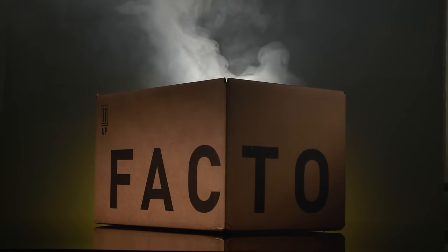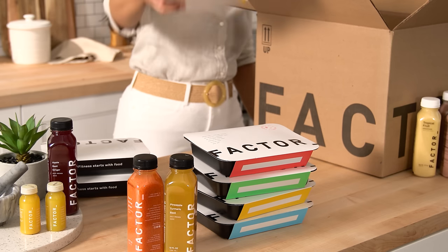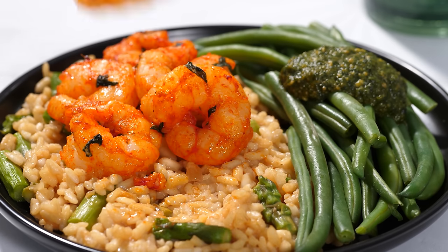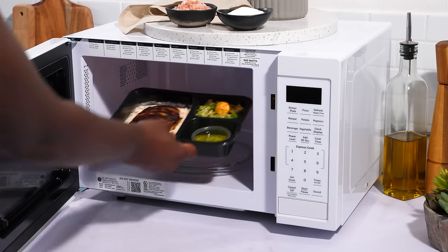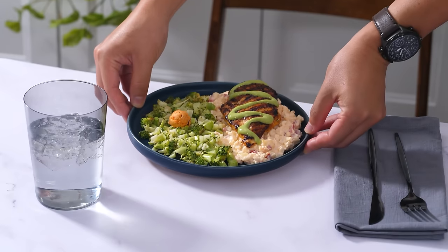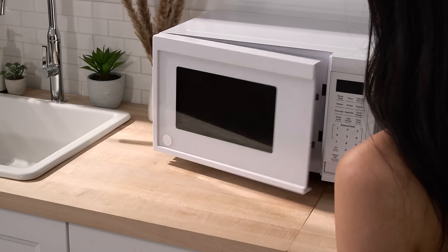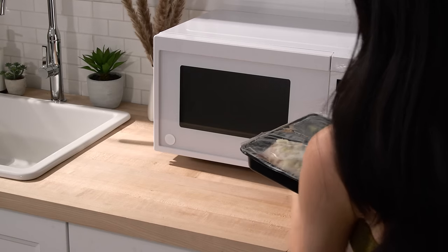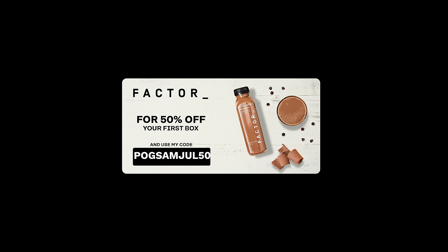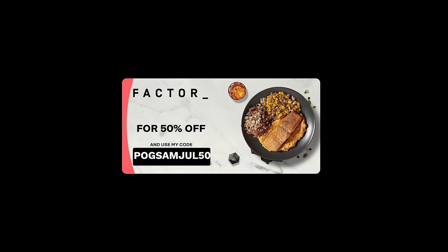I'm currently training for a half and full marathon at the end of the year, and I'm happy to announce Factor 75 as today's sponsor. Factor is the perfect way to eat healthy whilst training and being busy. If you easily fall into bad habits with takeout and fast food, Factor is a great way to get back on track eating healthy and saving money. Factor is flexible to suit your needs with options like vegetarian, vegan, calorie smart and keto, with 27-plus meal options each week. Factor meals arrive pre-prepared and ready to eat in 2 minutes or less. Use my link or go to go.factor75.com and use code POGSAMJUL50 for 50% off your first box.